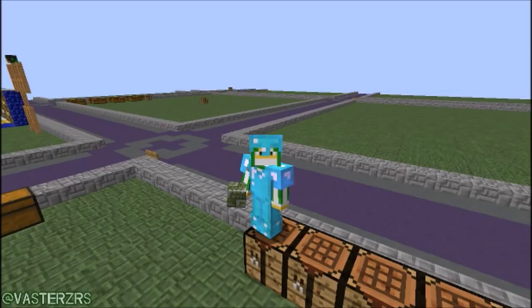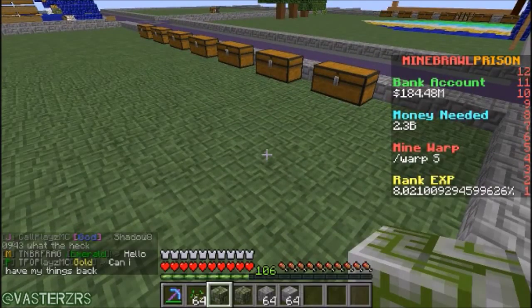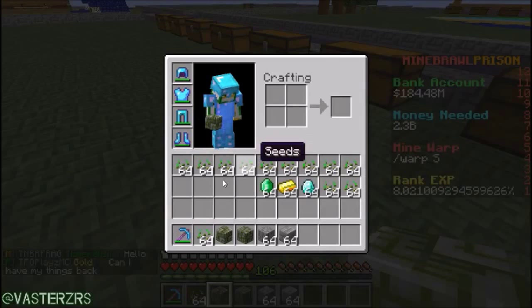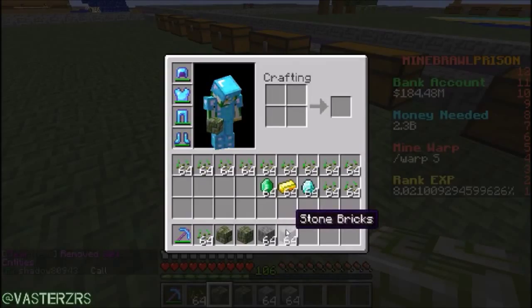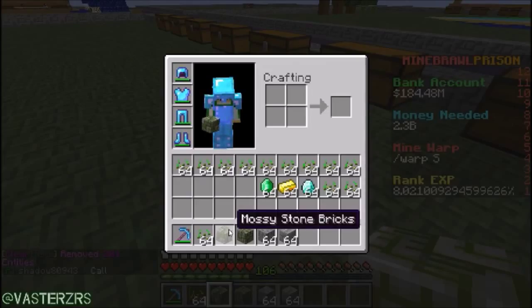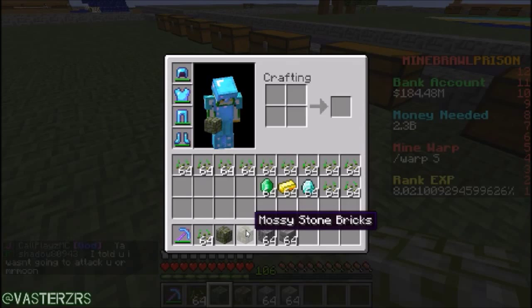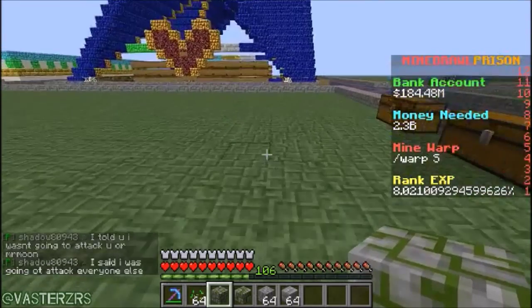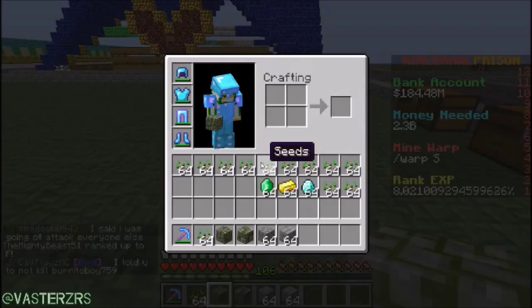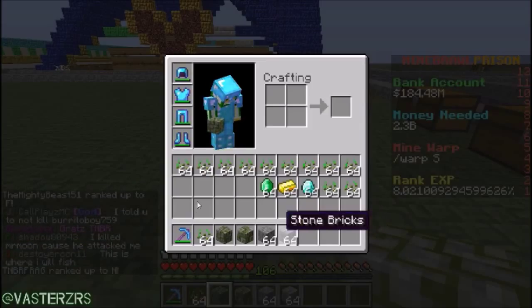Before we continue, this is from the mcmmo plugin, so I'm not too sure if you can get this on default Minecraft — keep that in mind. What you're going to require is a bunch of seeds and cobblestone or stone bricks, depending on which block you want. The mossy stone you get from cobblestone, and the mossy stone bricks you get from stone bricks. You can get cobblestone and stone bricks from the mines on the server.